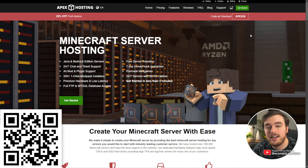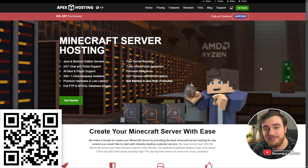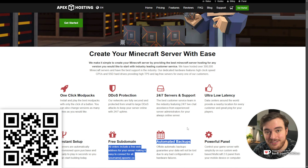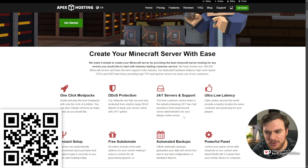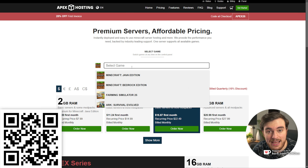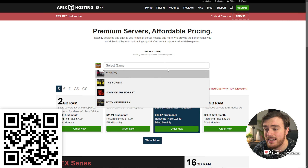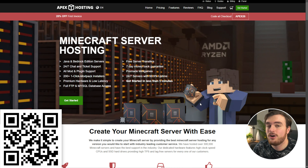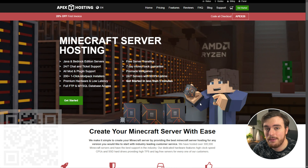Before we get into this video, if you're going to be playing 1.21.4 and you're looking for a server, check out the sponsor of this video, Apex Hosting. Currently using code Apex25, you can get 25% off your first invoice for a powerful, ultra-low latency, DDoS-protected, automated backing up Minecraft server for Java, Bedrock, and a bunch of other games. Head over to the link in the description down below, get started, choose your server platform — Java, Bedrock, or any other game — select your server size, and just like that, in no time, you'll have a fully customizable Minecraft server going for you and your friends to join. A huge thank you to Apex Hosting for sponsoring this guide.